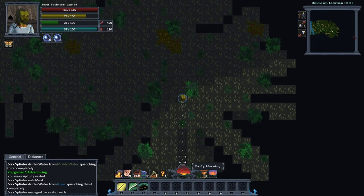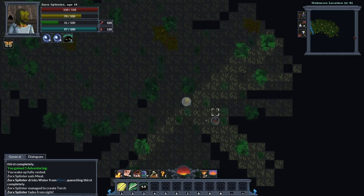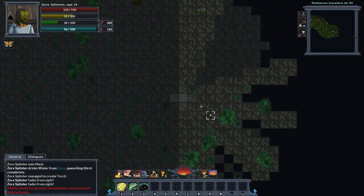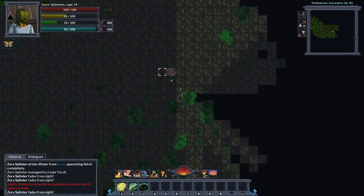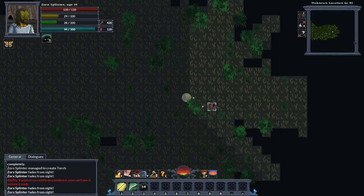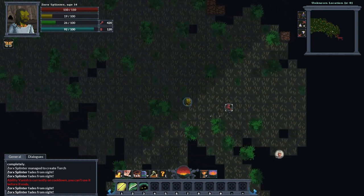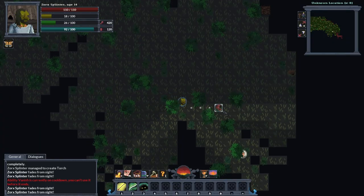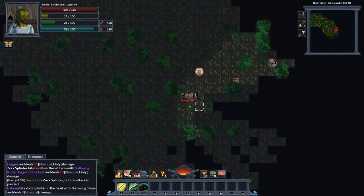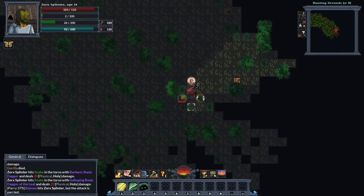You can actually train thievery with passive abilities like vanish — use it and you get skill points for thievery. You could just spam it if you wanted, but be mindful it does drain your stamina. We've got baboons and gorillas. Let me feel how this gorilla hits — just three or four damage, that's manageable.